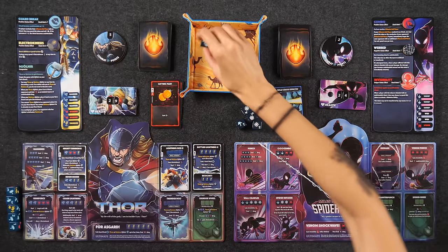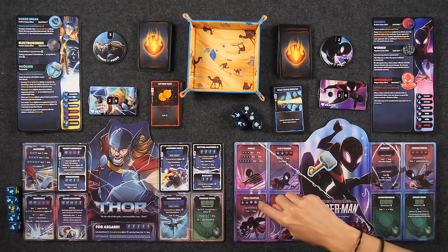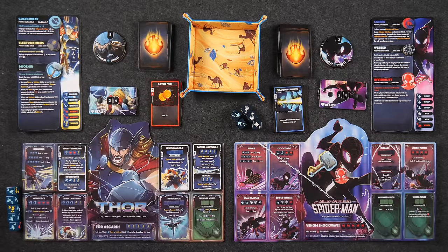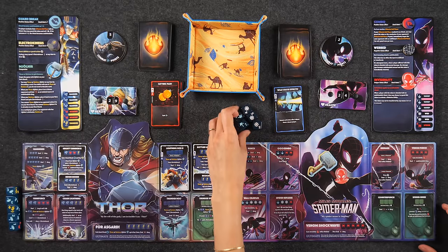I'm going to do Wall Crawler — I gain invisibility, my veil of secrecy is back, and I deal seven damage to Naveen. Defendable damage.